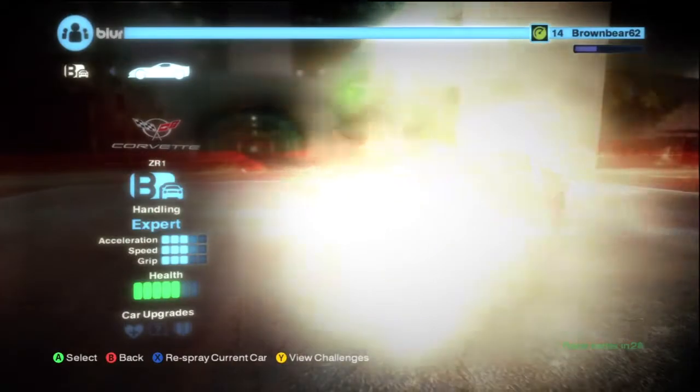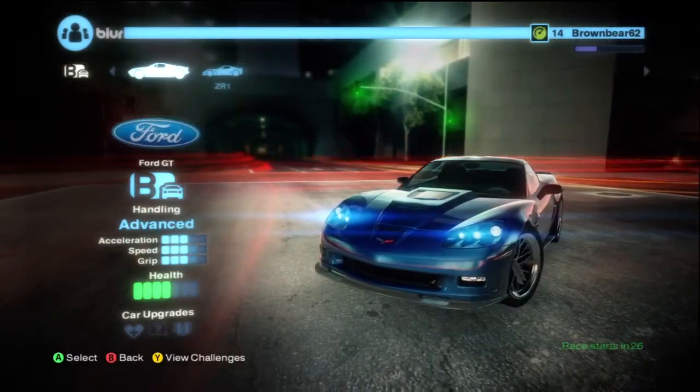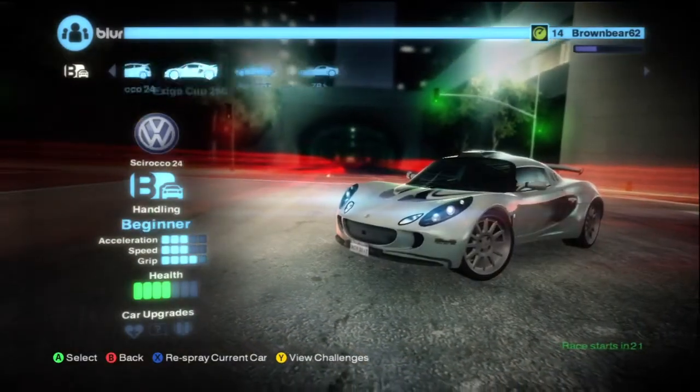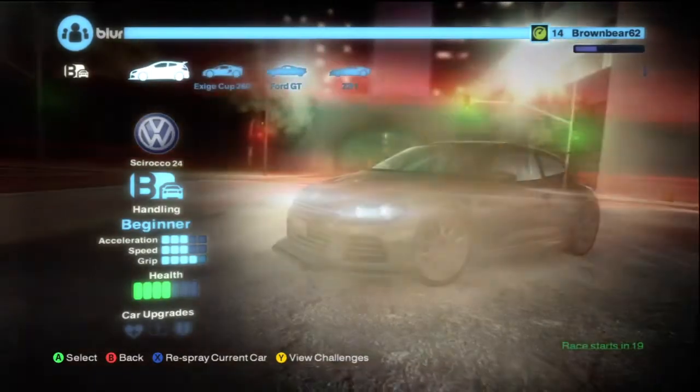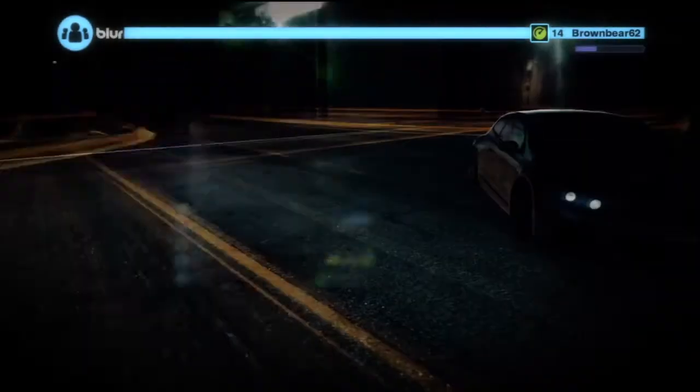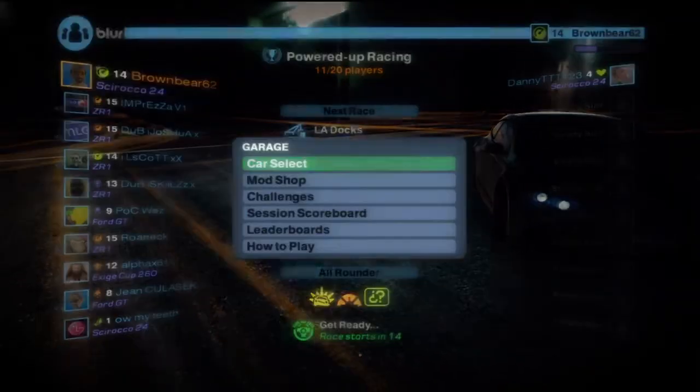Right here you can see all the cars available in Class B: the ZR1, the 4GT, the XRO Cup 260 by Lotus, and the Volkswagen Scirocco 24. And those are the different colors you can use for your cars. Good job remembering all of those!